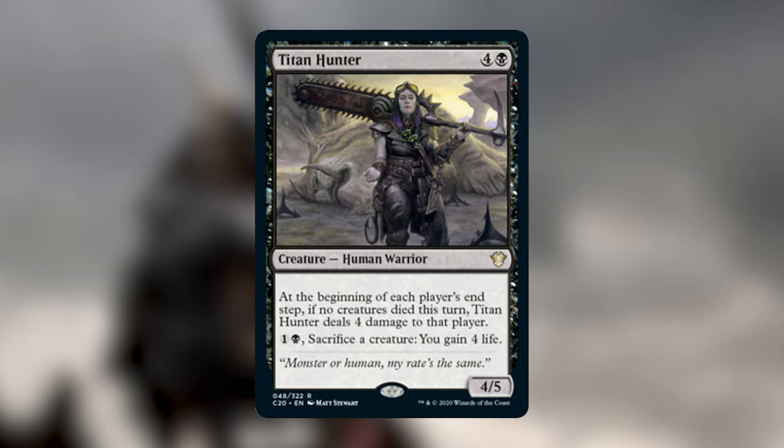Titan Hunter is four and a black for a 4/5 Human Warrior. At the beginning of each player's end step, if no creatures died that turn, Titan Hunter deals four damage to that player. Also, for one and a black, you can sacrifice a creature to gain four life. If this goes around the table twice, that's 24 damage on one card. You can even use it politically — tell opponents you'll sacrifice one of your own creatures to satisfy the trigger, in exchange for something from them.